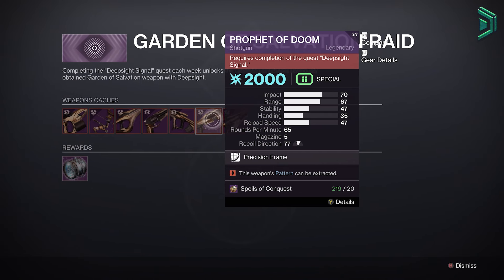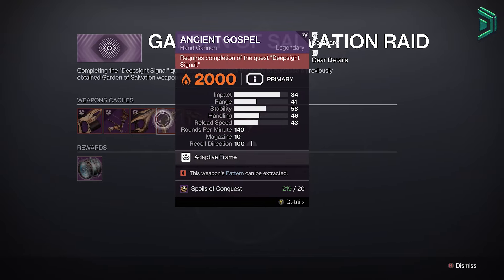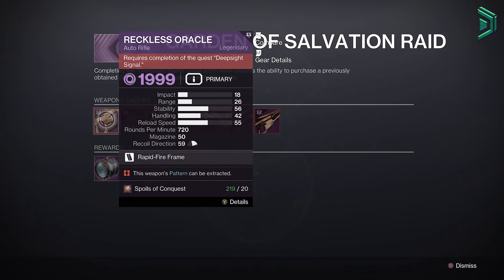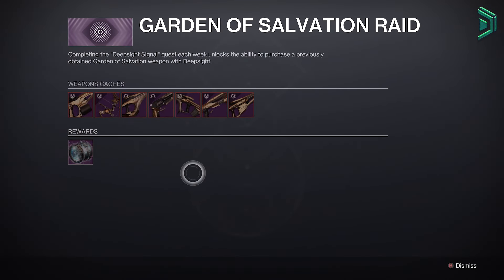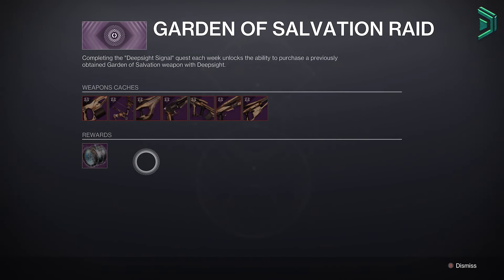Just bear in mind that you do need spoils, but you are likely to get enough by just doing a raid or a few raids anyway. If you want the guaranteed drop, you will need to go over to Hawthorne at the Tower, because this is where you get both the quest and also where you can buy the Red Border afterwards.